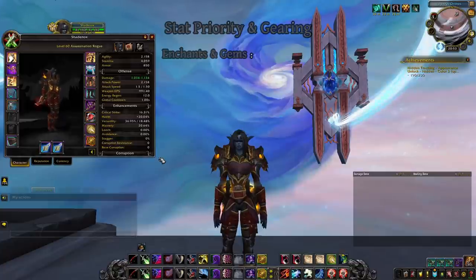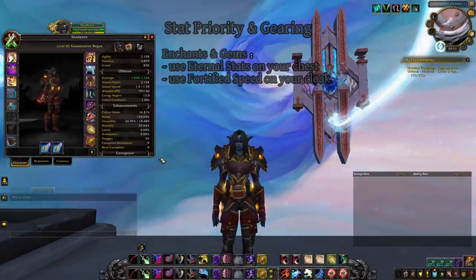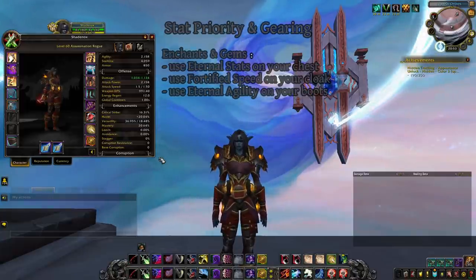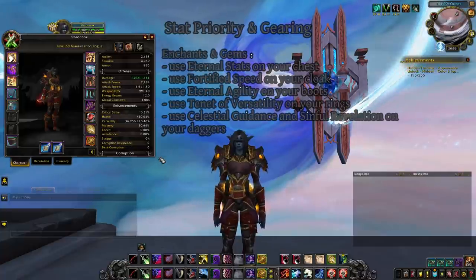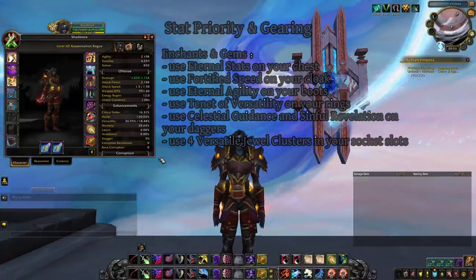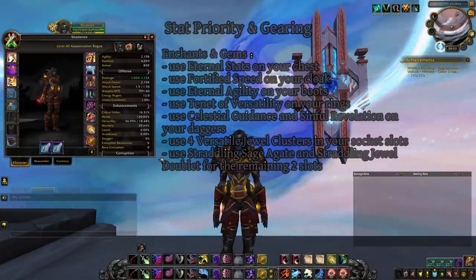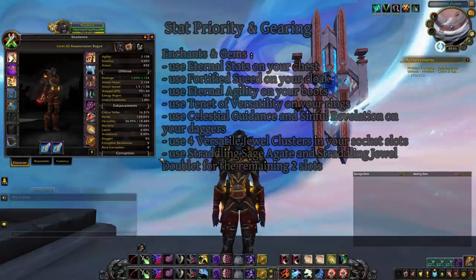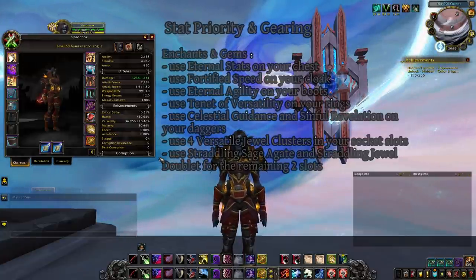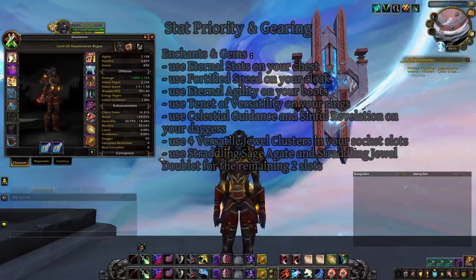For enchants: chest with Eternal Stats, cloak with Fortified Speed, boots with Eternal Agility, rings with Tenet of Versatility, and weapons with one Celestial Guidance and one Sinful Revelation. Four of your six gems should be Versatile Jewel Cluster. The last two should be movement speed gems — one Straddling Sage Guard and one Straddling Jewel Doublet. Combined with the cloak enchant and the Rogue movement speed passive, you can reach 100% plus 31% movement speed at all times.